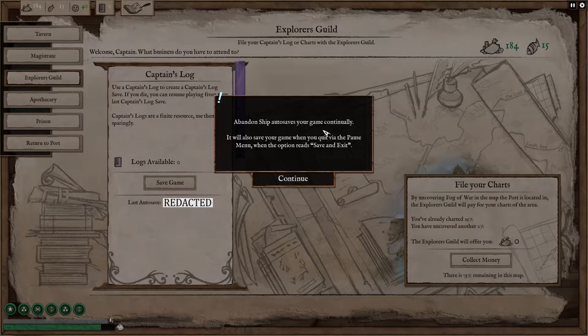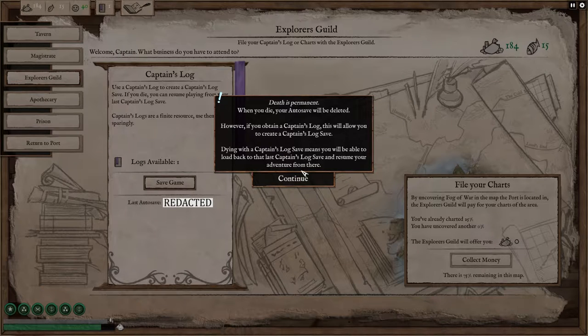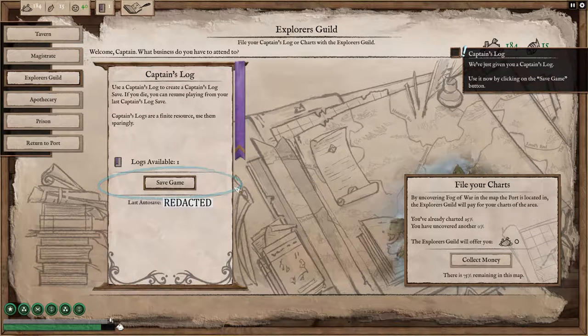Abandon Ship autosaves your game continually. You will also save your game when you quit via the pause menu when the option reads 'save and exit.' Death is permanent — when you die, your autosave will be deleted. However, if you obtain a captain's log, this will allow you to create a captain's log save. Dying with a captain's log save means that you will be able to load back to that last captain's log save and resume your adventure from there.